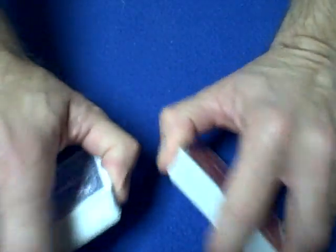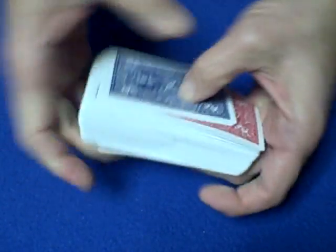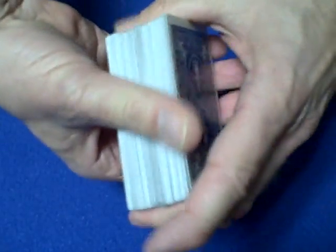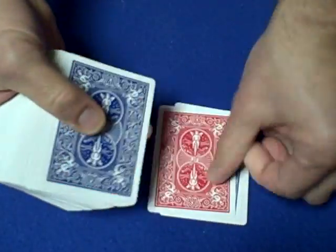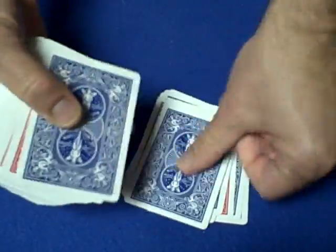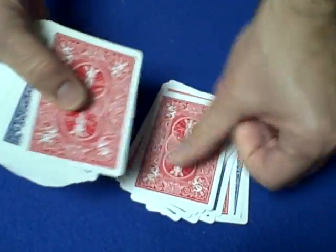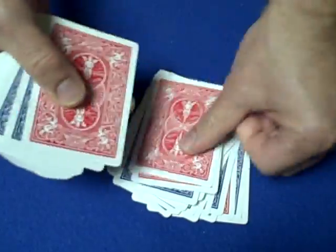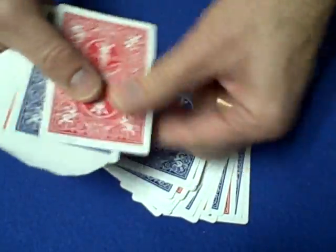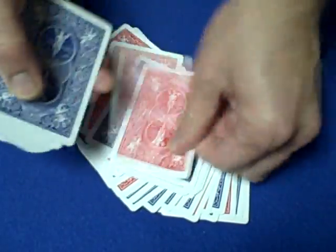We have the two decks in reversed order, and we're going to shuffle them together. Both decks are shuffled together. And now we're going to deal off 52 cards: 1, 2, 3, 4, 5... all the way through 52.